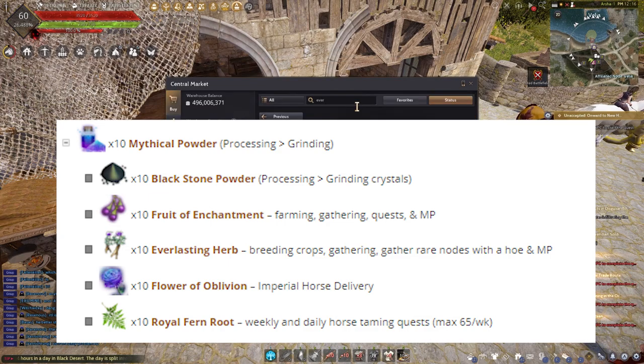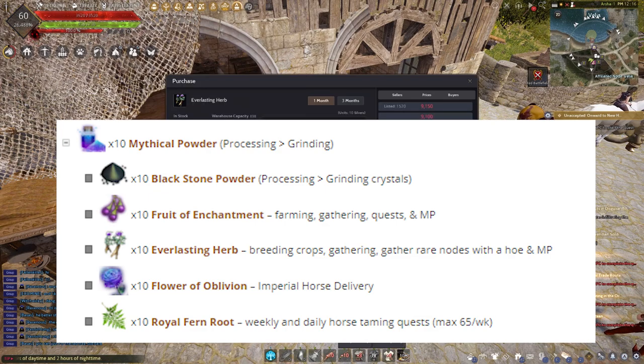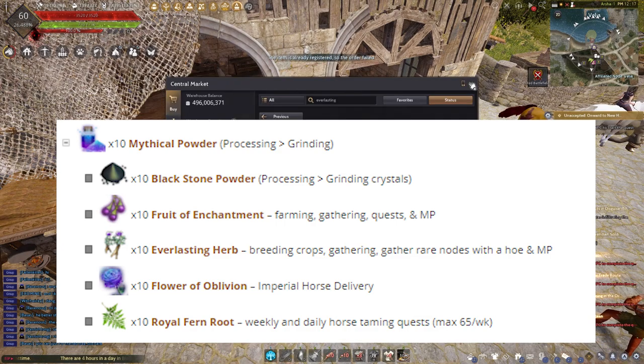Fruit of Enchantment can also be obtained from farming by breeding herbs or grass, with a rare chance of drop. Everlasting Herb can be acquired by breeding crops and gathering using a hoe.